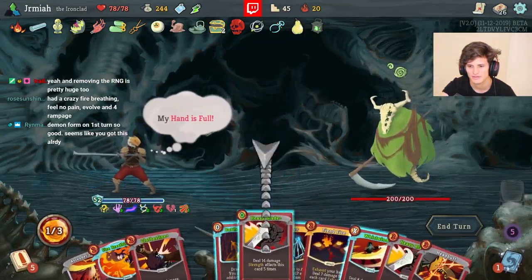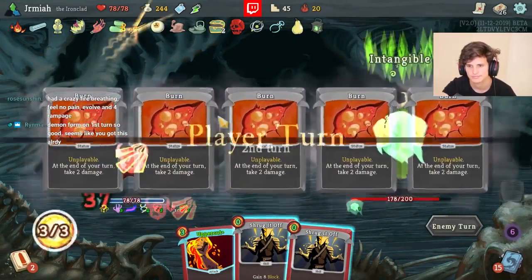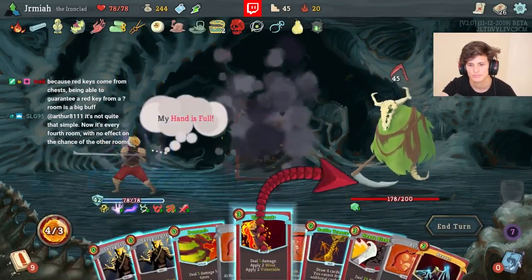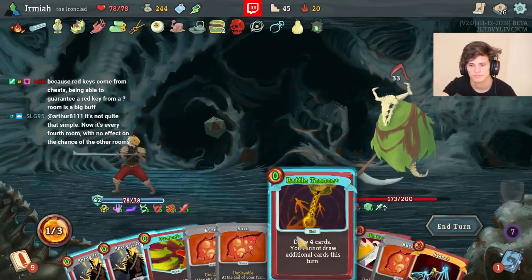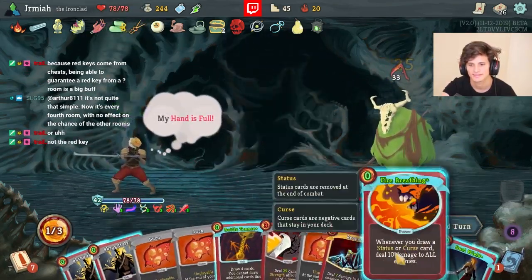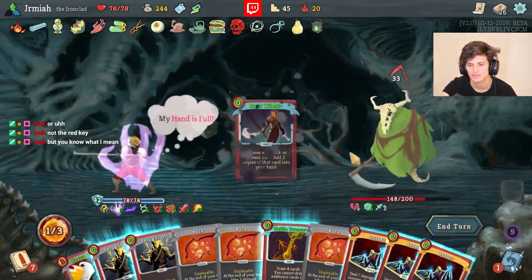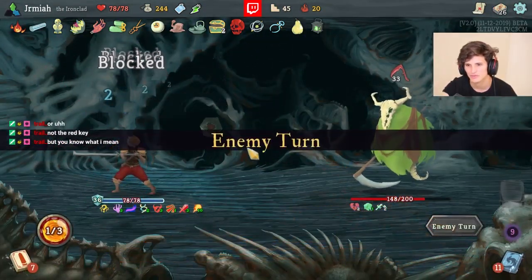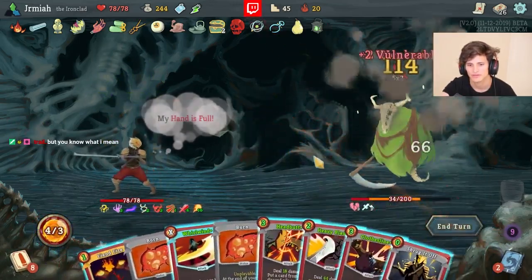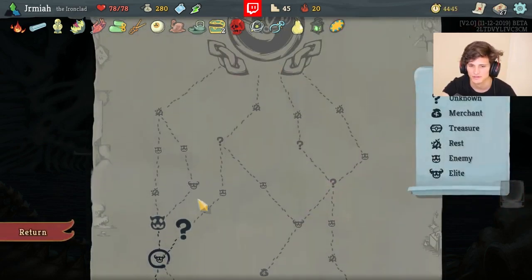I'm not worried about this fight. Heavy Blade is going to carry this fight. This is his biggest attack though. Pummel does pop off here. I think we duplicate Reaper - actually duplicating Heavy Blade is really good too because you want to go for lethal and Heavy Blade gives you lethal. So Heavy Blade is probably the better upgrade. We don't need to do anything - this is just too easy. Gambling Chip is huge, Barricade is massive - it's GG.